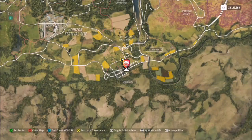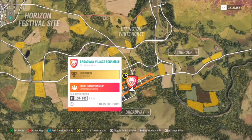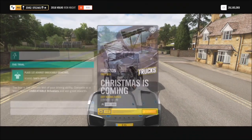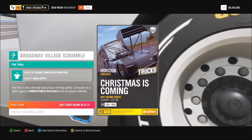You can actually win Santa's full outfit in Forza Horizon 4 this week. In order to do it, you want to go down to the Broadway Village Scramble, just below the Forza Horizon Festival site, and jump into the car racing event. It's called Christmas is Coming.